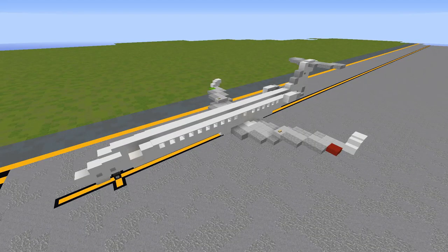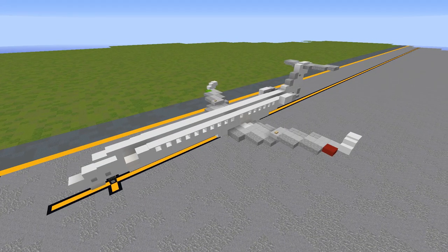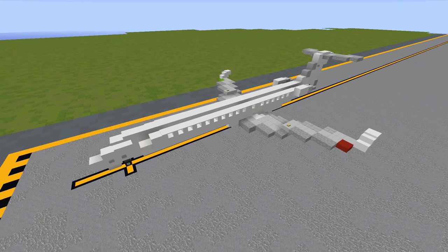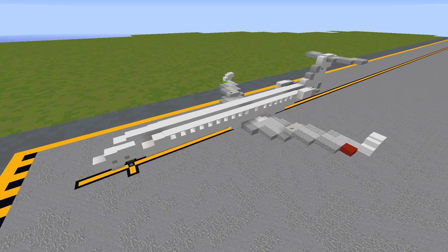Before we get going on the tutorial, there's just one last thing to mention. This build does make use of our custom AeroTeam texture pack for things such as 3D models and custom slab and stair colors. A download link to this pack for Minecraft 1.13 can be found in the description below. If you're stuck using the default texture pack, I'll show you workarounds you can use. This build will still work perfectly fine in default, but I highly recommend using the AeroTeam pack instead — it'll look much better.